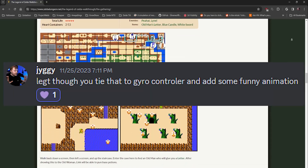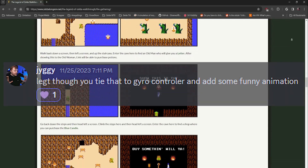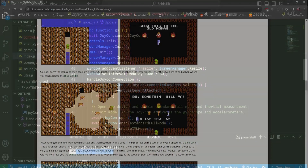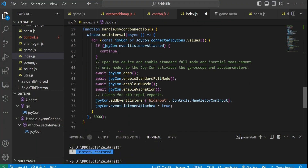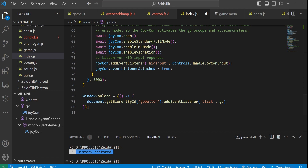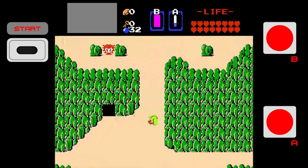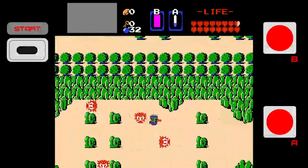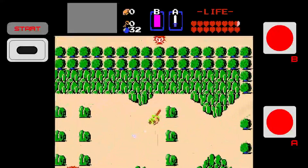He suggested dropping the mobile plan and using a Switch Pro controller for the motion controls on PC. I grabbed a Switch Pro controller, found a library to support the gyroscopic input from it, and started changing the control scheme. Now that I had access to an analog stick again, we moved from the sword and all usable items heading out in the direction of the player to being controllable with the left analog stick.